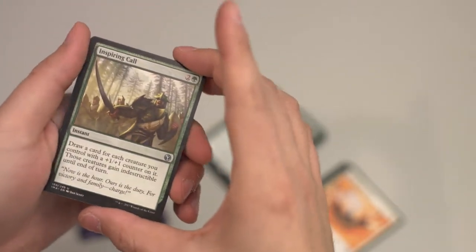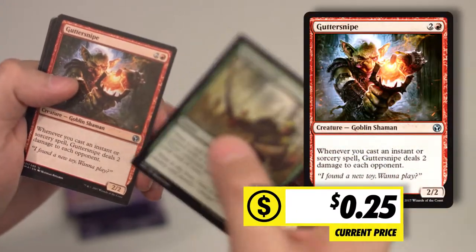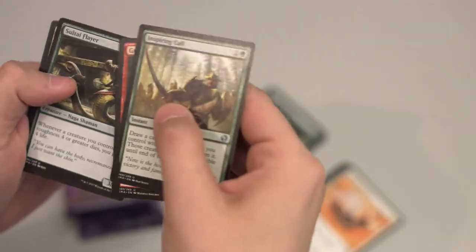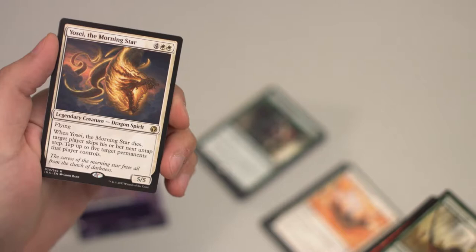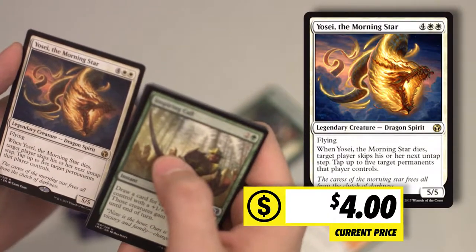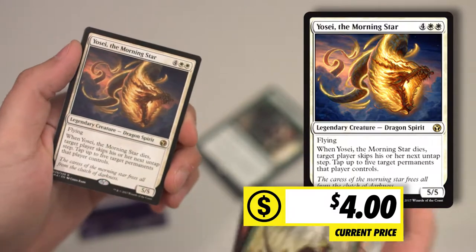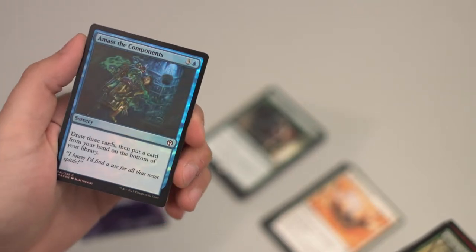Pack two uncommon set: Sparring Call, Guttersnipe. Whenever you cast an instant or sorcery spell, Guttersnipe deals two damage to each opponent — pretty funky Goblin card. I might do some Modern Goblins next. And the next rare — I think that's like a $5 legendary creature, dragon spirit. Flying. When Morningstar dies, target player skips his or her next untap step and you tap up to five target permanents that player controls. Sounds powerful — I don't know, like a $5 to $8 card. And foil common, Amass the Components. I don't feel like we're close to $40 yet — I feel like we're kind of halfway there.